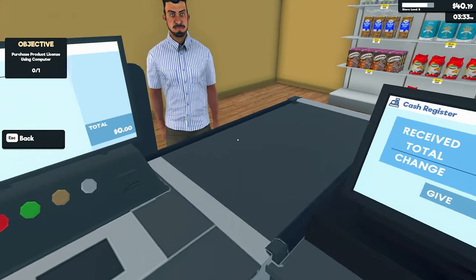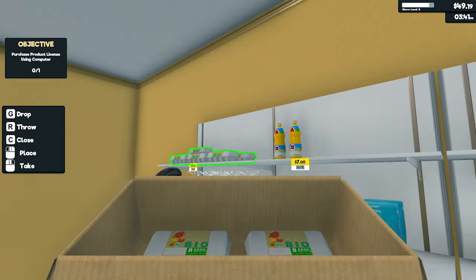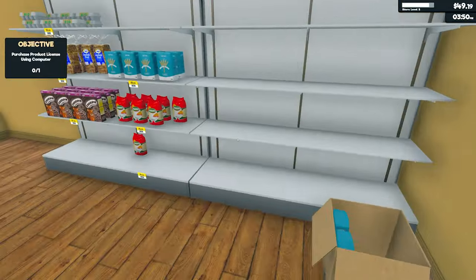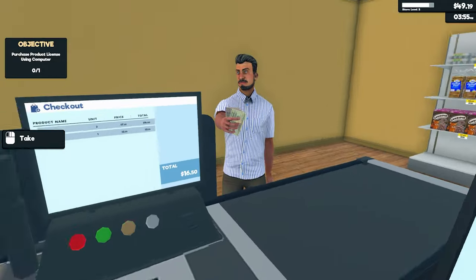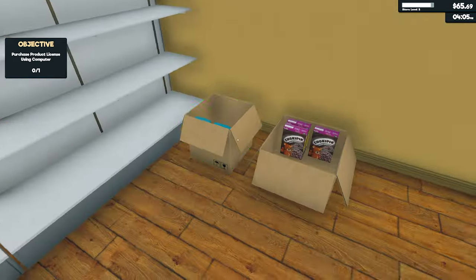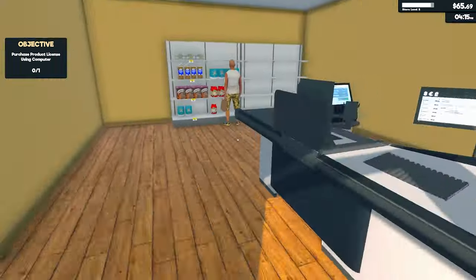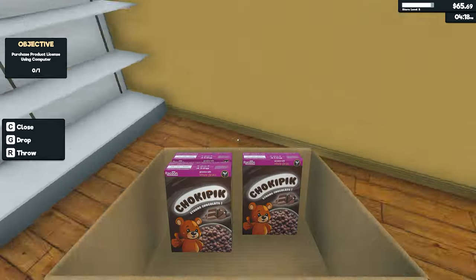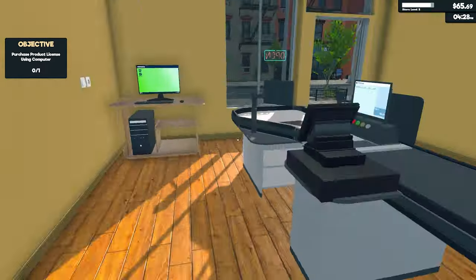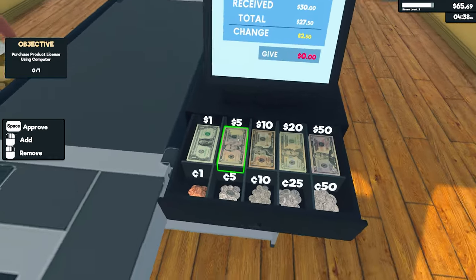Throw that in the bin. We definitely need some oil. Some cereal - that can go up there. Once you set the price you don't need to set it again, so I've set it for one shelf and it's automatic for the other, which is really good - you don't have to set it for each individual shelf. Two-fifty. We're close to getting that one-twenty-five we need, and we should be there by the time we have enough money.